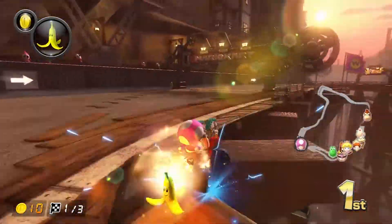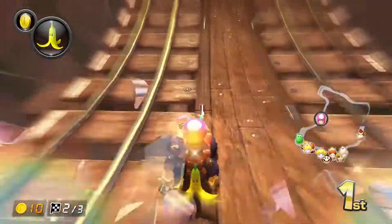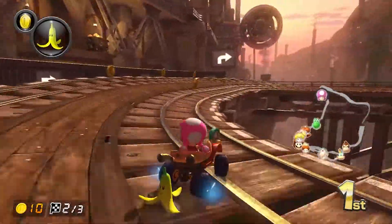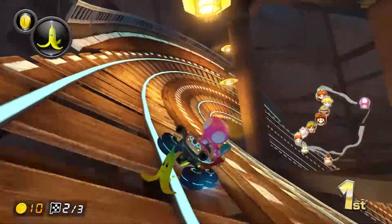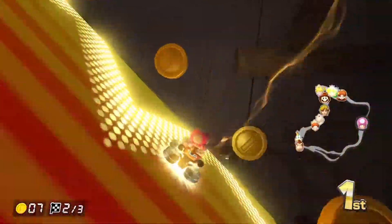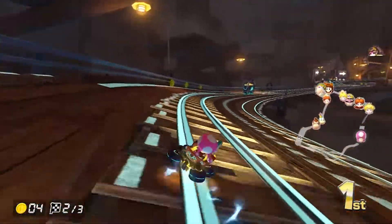We've got a decent enough lead already to where we can probably try and get a secondary item that's not a coin. No, I'm gonna wait — I don't wanna risk it just yet. I'm gonna wait until we've got a little bit more of a lead, or until we lose this banana from a red shell or something like that, cause one hit and they're gonna catch up to us. And there it is — lightning. We ended up losing both items, so that's nice. Gonna regain some coins as well.